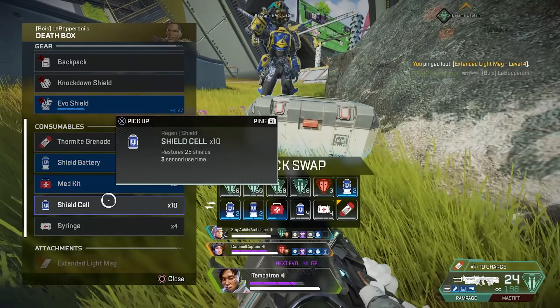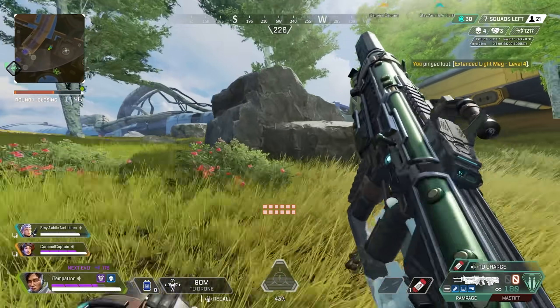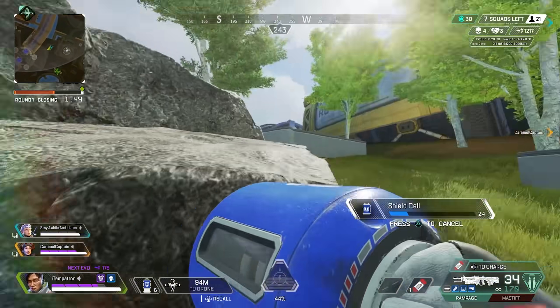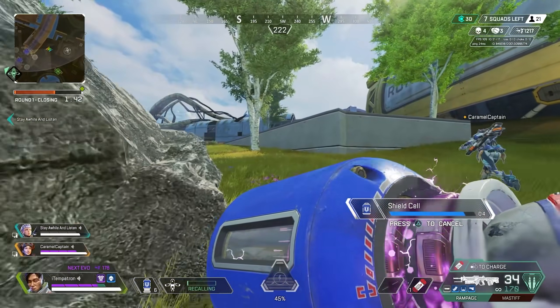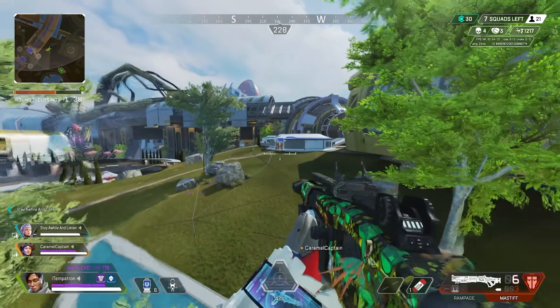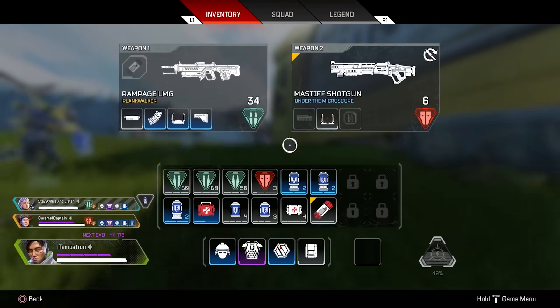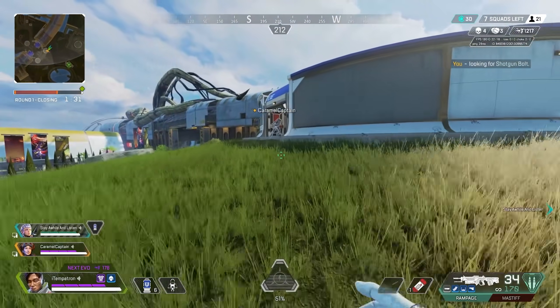Nice job team! All the squad has dropped for good — brilliant! Extended light mag here, level four. What bag do you have? This is ludicrous, why have I got nothing? I have six bats, I guess that's not nothing. That was such a satisfying ultimate — if you pop your Crypto drone in the middle there, it covers the entire charge tower. I still don't have a shotgun bolt and that makes me real sad.